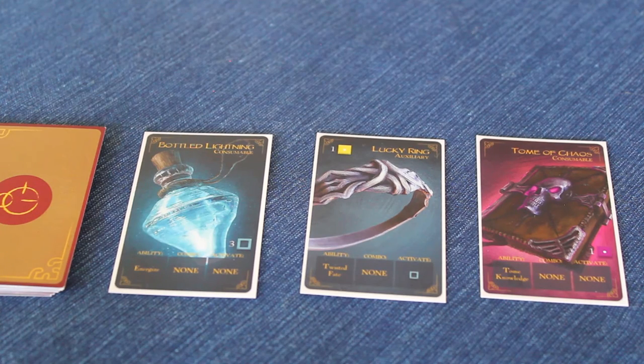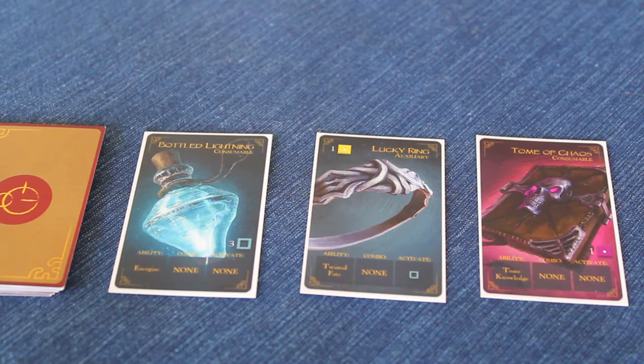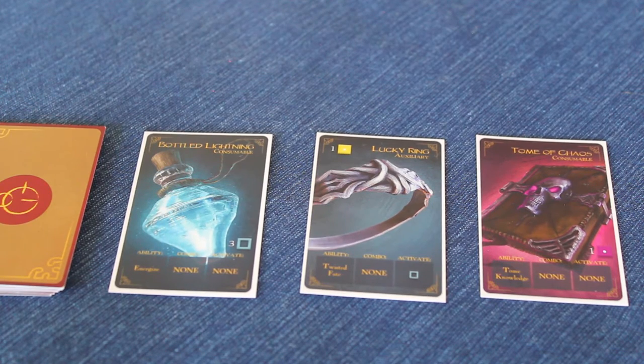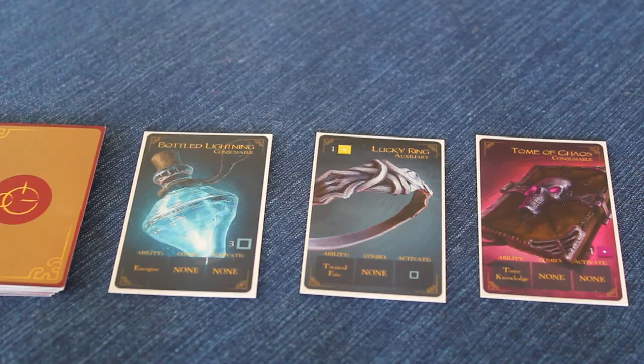On the cards are several slots that you'll need to be aware of. In the top left corner, you'll notice that this Lucky Ring has a 1 with a gold die symbol next to it. What this means is in order to purchase this card, or to activate it onto your active inventory slot, a player must actually trash a gold die that they have in their inventory in order to gain this card.